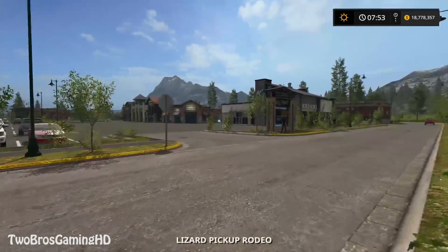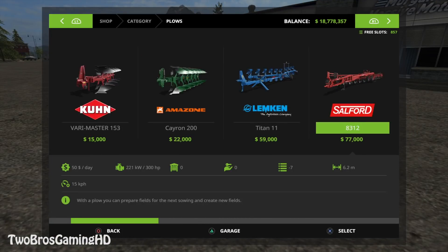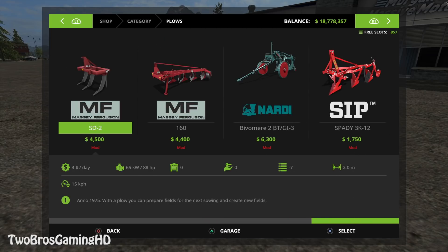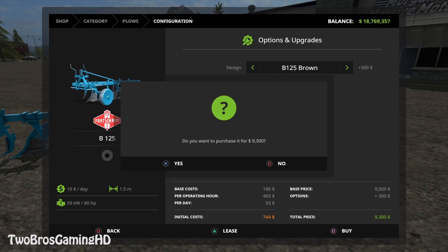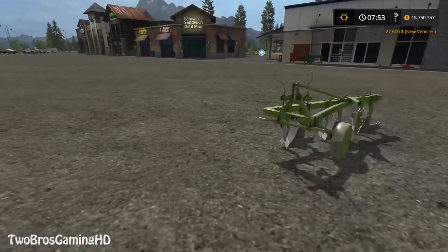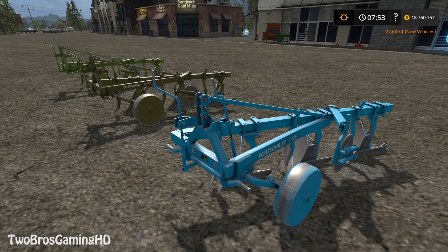We are in the game now, heading up to Morgan's Massive Motors — that's where we are going to showcase this. Going to go to plows and see if you can see the Fort Shrith — it is right there. We don't have anything else from that brand, so we're going to take this one. In the standard configuration we have a brown and a green, so we have three different kinds: a light green, a brown one, and a blue one.